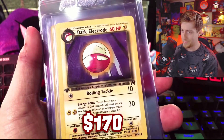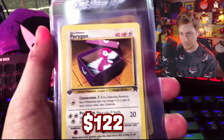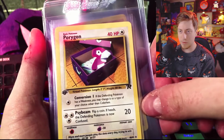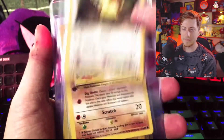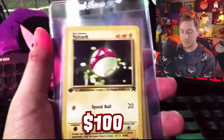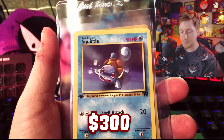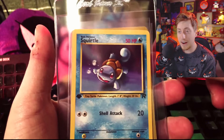I was hoping for another Squirtle or Charmander — I don't think I did. Dark Electrode, Porygon — love me some Porygon, it's like you get a new puppy and it's a Porygon, like what the hell is this? Dark Raticate, Voltorb. This pack was kind of weak except for the Squirtle; everything else is not great. Maybe the Porygon is cool.